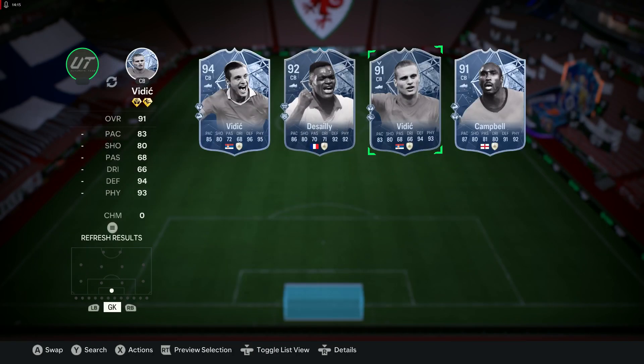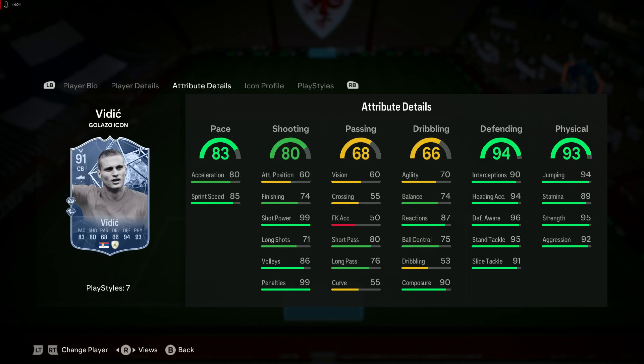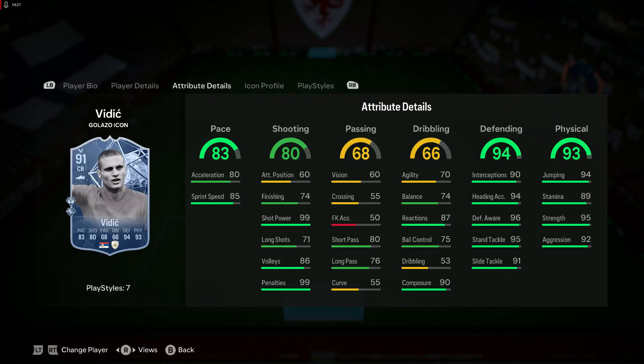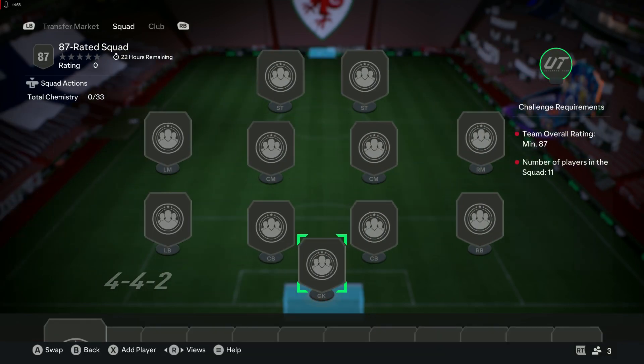Last but not least, a baby Vidic — Junior Vidic coming in at 91. Very strong in all the areas you want a defender to be, and 99 shot stopping and 99 penalties — what more could you ask for? So today we have the Essien SBC icon, Atomic Ace evo, the 84 by 7, and new mini release: Vidic, Lineker, Desailly, and Keane.